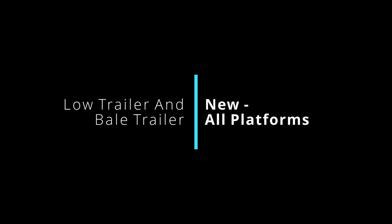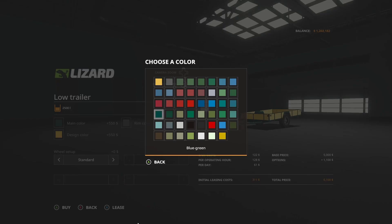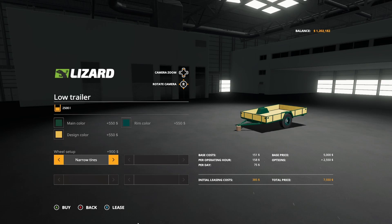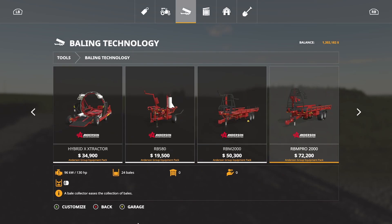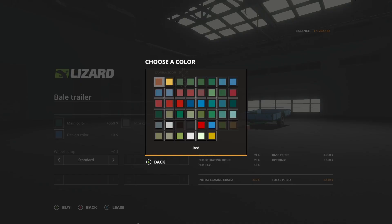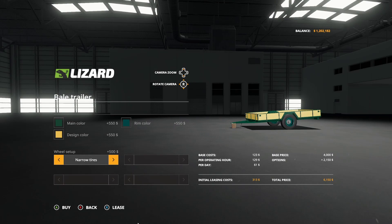The next new mod for all platforms is the Low Trailer and Bale Trailer from Happy Mole. The Low Trailer can hold up to 2,500 liters and costs $5,000. You can change the main color, design color, and rim color to pretty much any color. Wheels come in standard and three narrow options. The Bale Trailer is $4,000, with the same color options and three sets of narrow tires as well.